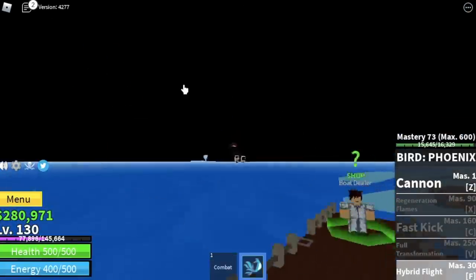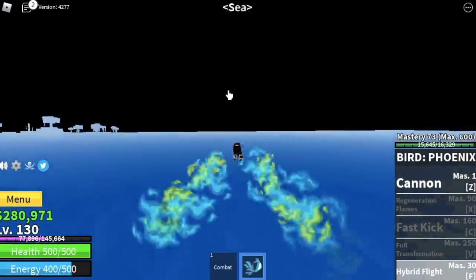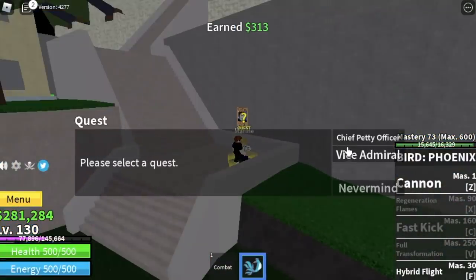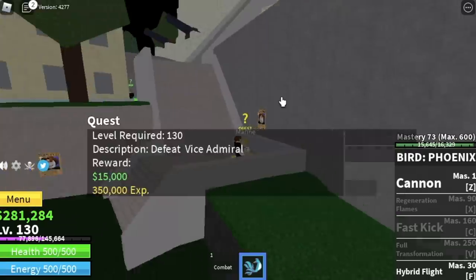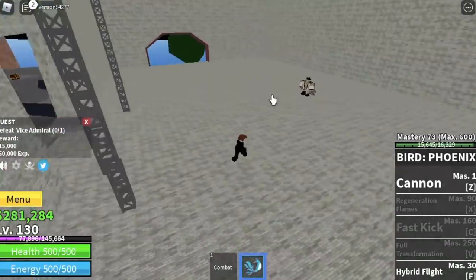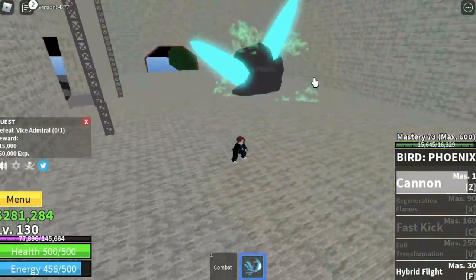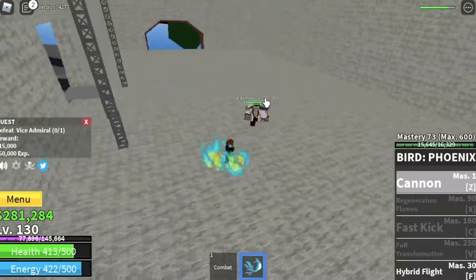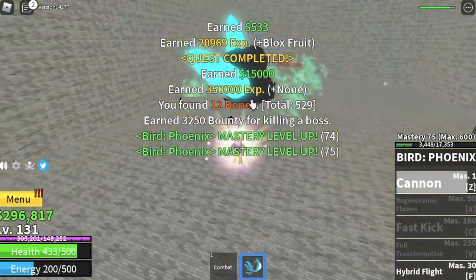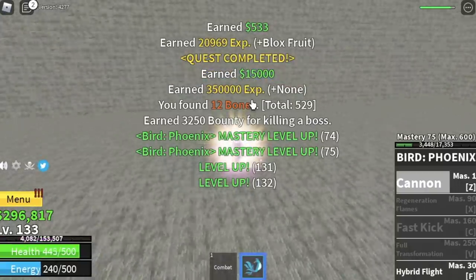At level 130, proceed to the marine fortress. We're gonna start by defeating the vice admirals. If you notice, we're going to the next island the moment we reach the level requirement for the mini boss, because fighting bosses gives lots of experience. Next, we'll fight the petty officers.